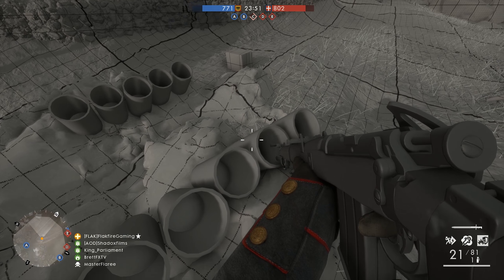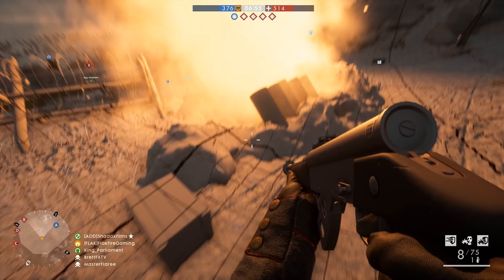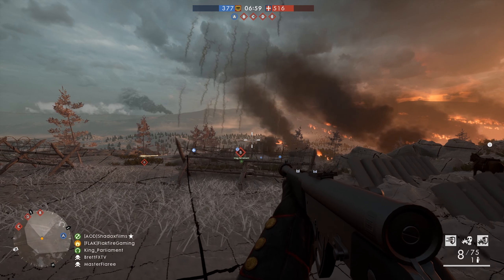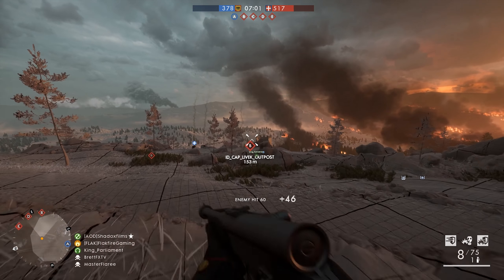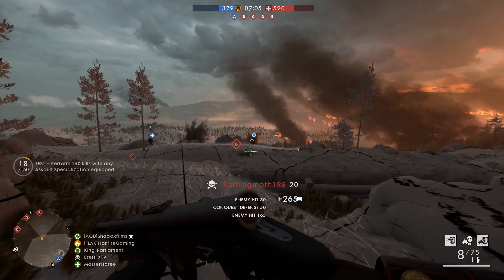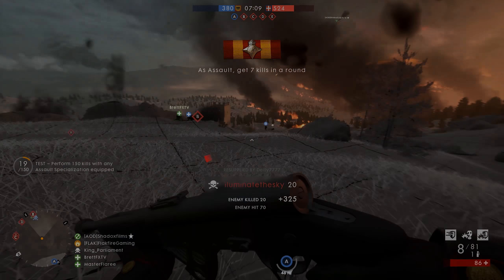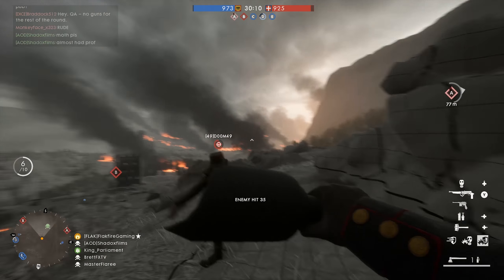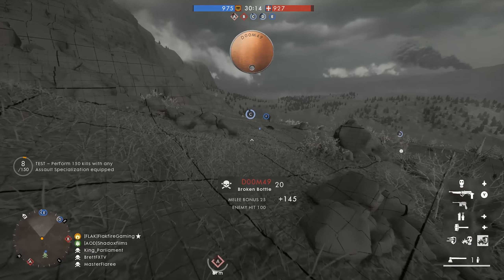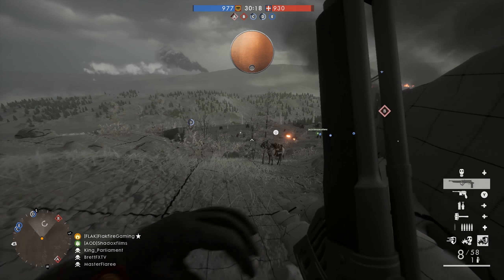In Battlefield 1, Gassröfminen works similar to the IEDs on Goleman Railway in Battlefield 4. These devices are pre-sighted and can't be aimed in any way. Each set of Gassröfminen projectors appear targeted at a specific objective. Players can trigger their devices using a nearby control box. Almost two dozen gas canisters are then launched at the predetermined point, useful if your team is launching an attack on that objective.